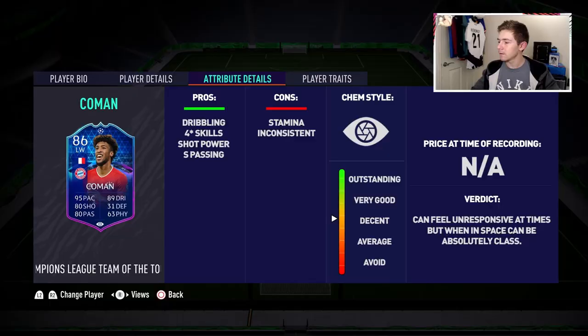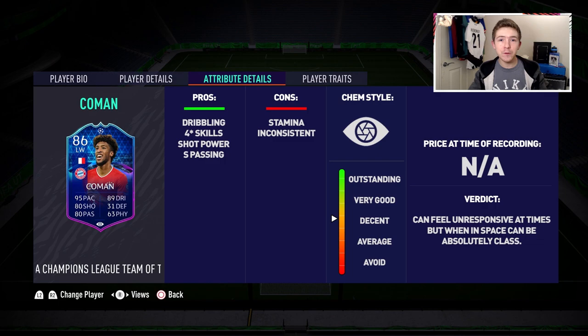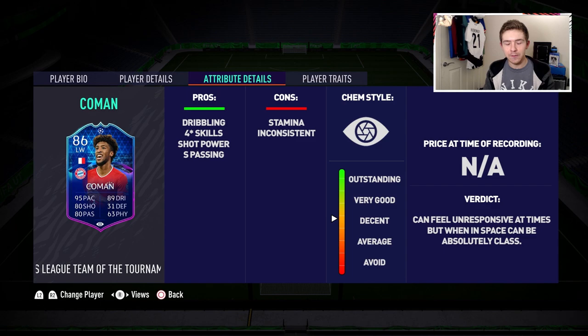Now for the verdict on this Team of the Group Stage item. For an 86 overall, I'm a bit disappointed. I'm not saying this card is bad, but I don't think it lives up to its overall rating — I suggested that might be the case when I saw the stats. The card can definitely do some damage, but at times he felt quite unresponsive, which was very frustrating. Breaking it down by zones: pace — he's quick, but if I didn't know the stat I wouldn't think he's 95 pace. He doesn't feel super rapid like an Mbappé.